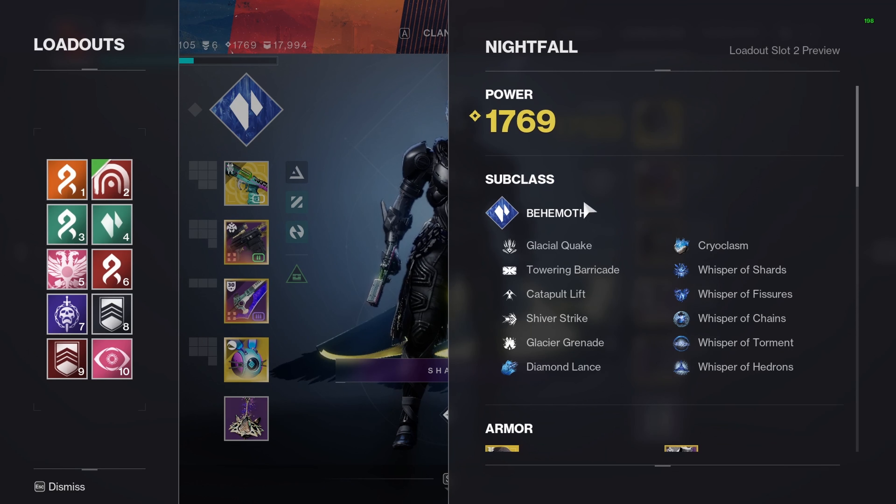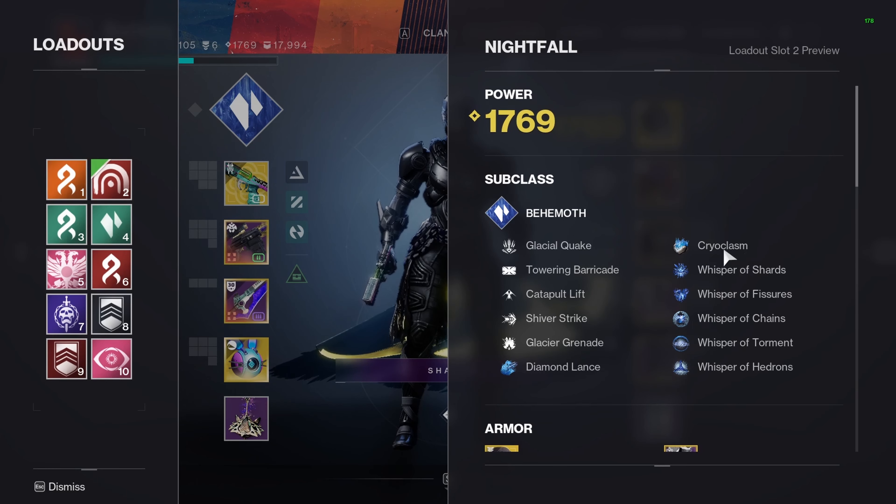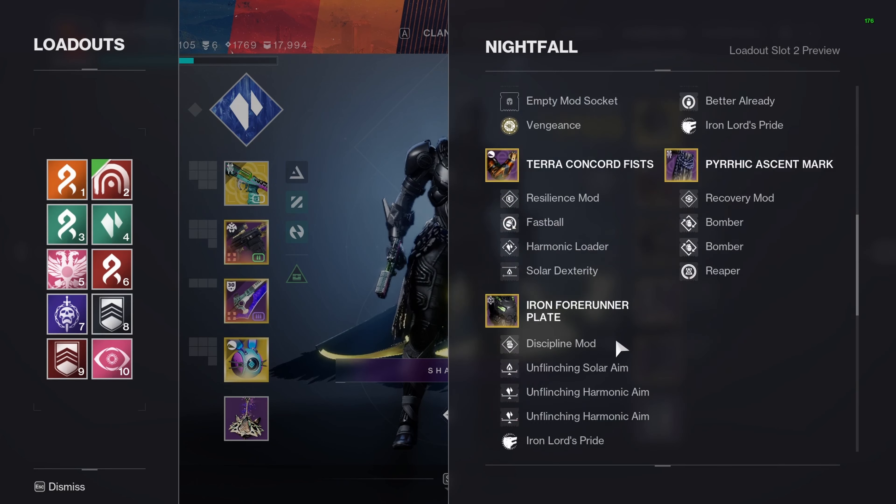Just going over the subclass quickly — Behemoth: Glacial Quake, Towering Barricade, Catapult Jump, Shiver Strike, Glacial Grenade, Diamond Lance, Cryoclasm. Here are the fragments and here are the armor mods, the gun, and the Beloved.